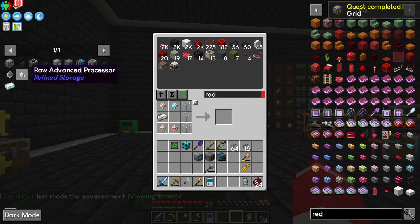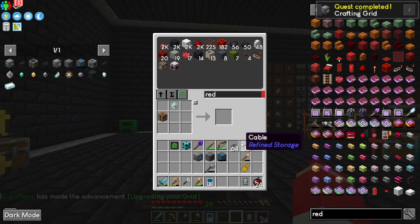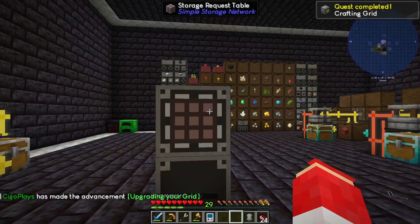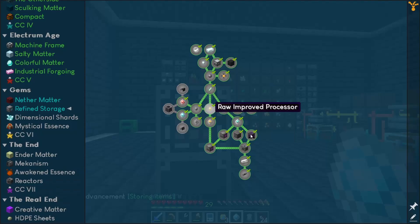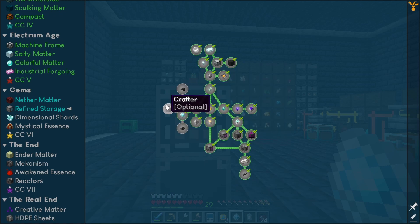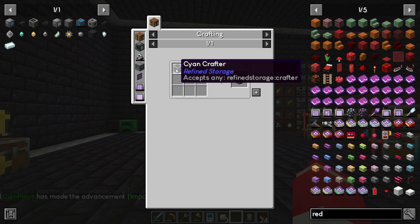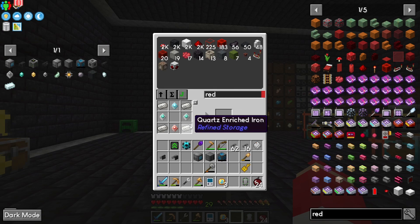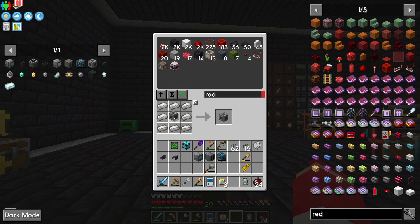We can get our grid going here. We made machine casings — we probably only made two, that's right, we didn't make a ton. Then we should be able to take our grid and make it a crafting grid. All right, what do we need next? We got a 1k storage drive — we got a 1k storage part that was in there, but we need exporters, importers, and a crafter. Just make a crafter — I hate waiting for the colors. There we go. I'm going to guess the center is a machine frame. There we go, we got a crafter — auto crafting stuff complete.